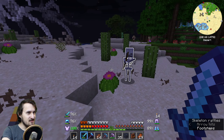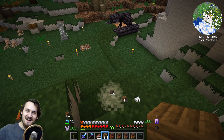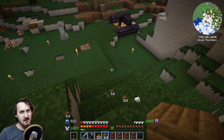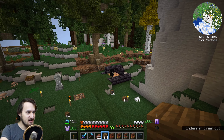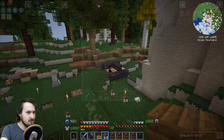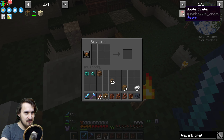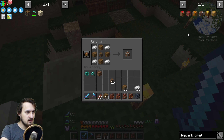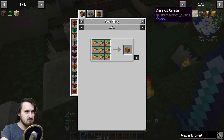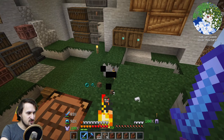Hey guys, my name is George and we're gonna be continuing in our Minecraft series. For some reason there's an enderman in my base and I just aggro'd him. I'm back here, I have some chests, I have some wood, and there's apparently a crate from Quark. I think we might try to craft it, so we'll see what happens.